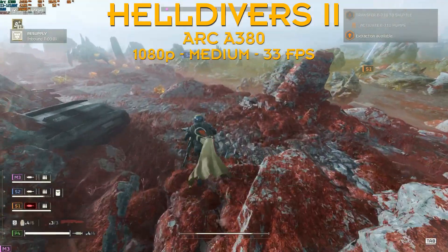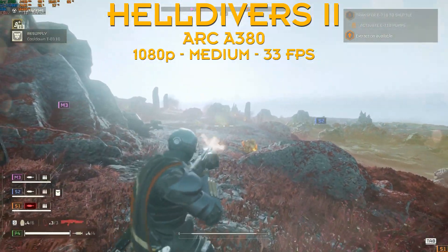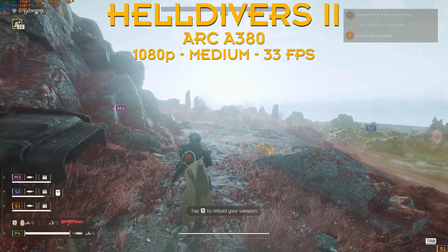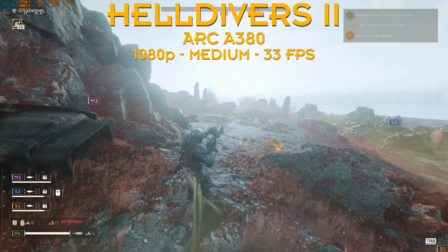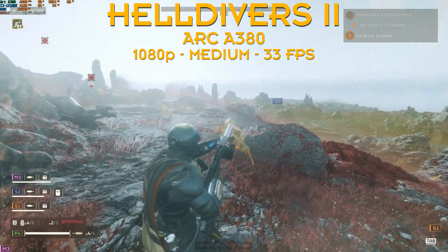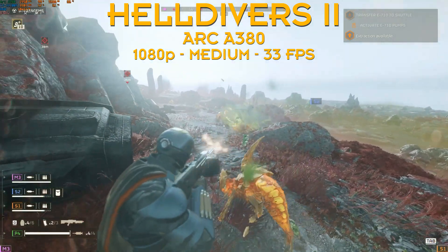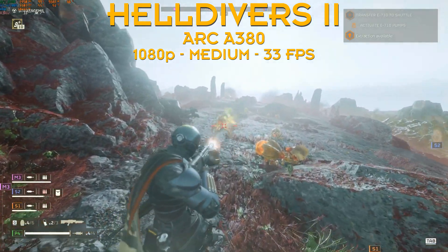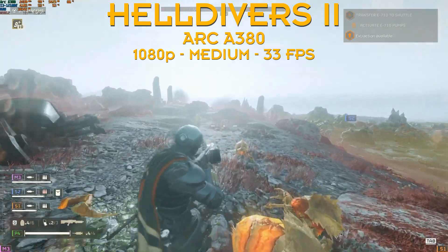Jumping to the A380, the 6GB Intel card, we can push the settings to medium to get an average of 33 FPS. If you want more FPS, drop to low, keep it low like the A310. Maybe you should keep it that low, because it's a shooter. It's not a competitive shooter, but still a shooter. 60 FPS is better than 30, but 30 is playable and it's smooth, so I guess it's okay.